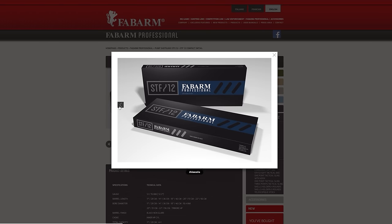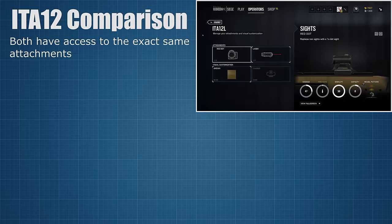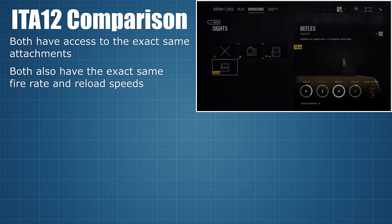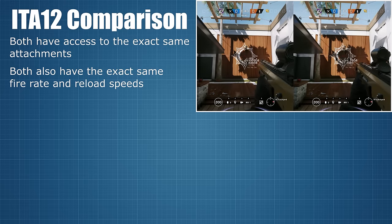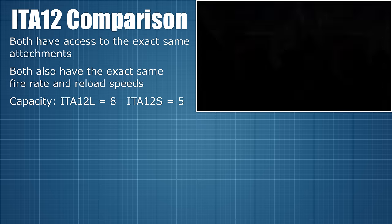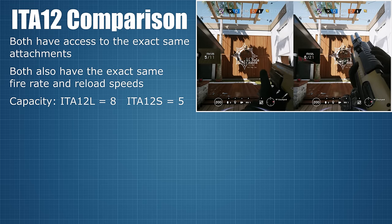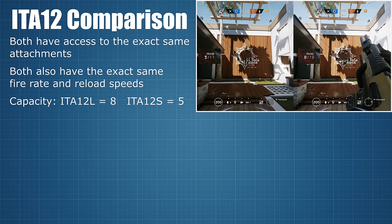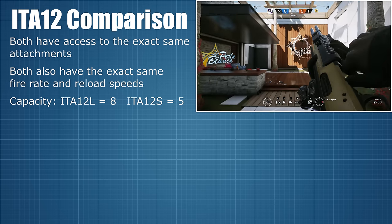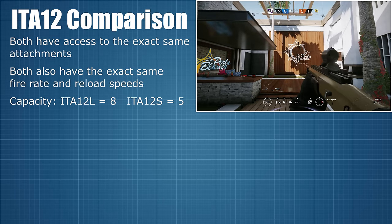So here we have two guns that might be expected to be quite similar, and in the game they share a lot of common features. For instance, each is able to utilise the exact same attachments, and I also tested their fire rate and reload speeds and found them to be exactly the same. The long variant, just like its real world counterpart, comes with a capacity of 8 shots and 33 spare, while the short can only hold 5 shots and being a sidearm only has 21 spare. Technically the ammunition for each gun should be interchangeable, and if you equipped both the ITA-12L and S at the same time you should have a shared pool of cartridges, but this is not the case in the game.